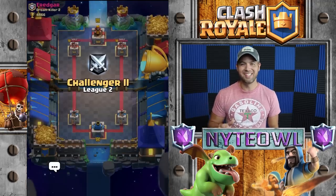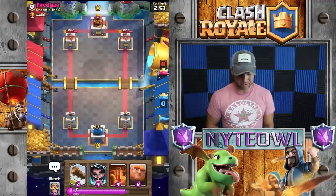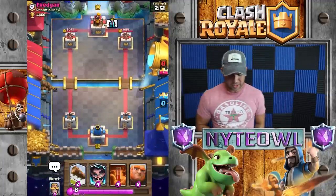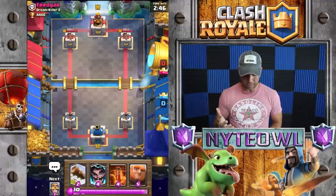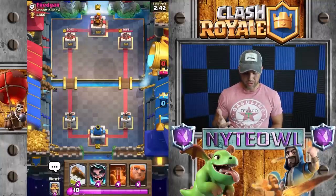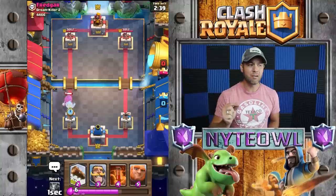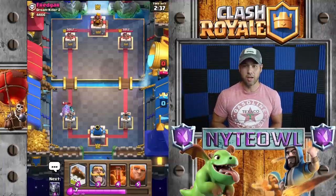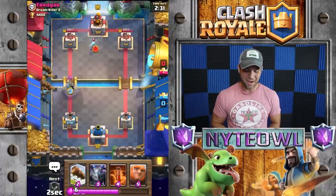Oh crap, I was gonna open that chest — let's do one battle and then we'll open it right after. I really want my e-wiz upgraded because I think it'd be really strong on the ladder if I could get it to level three. I think it'd just do a ton more damage — for instance, right here it would stop this hog 100% with zero hits, give or take one hit.